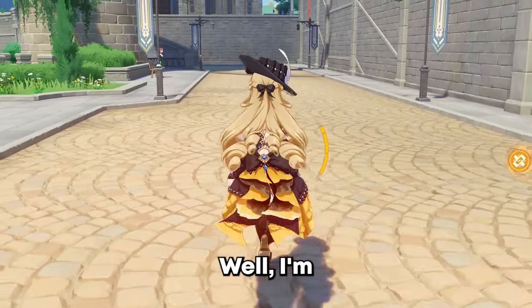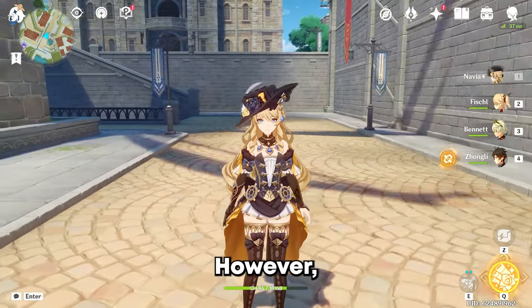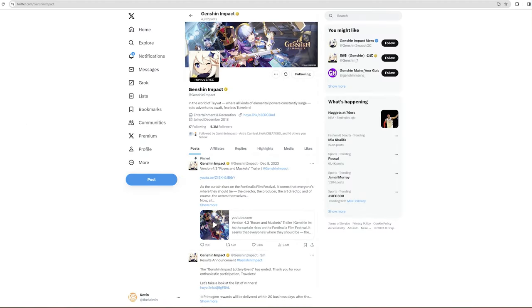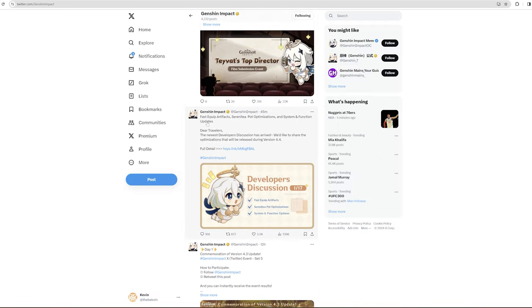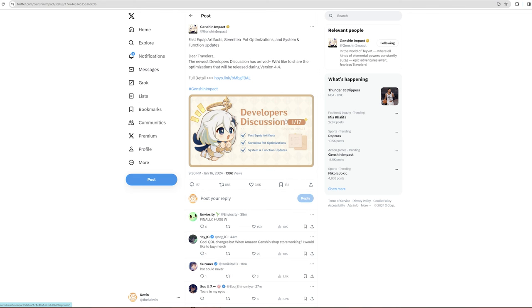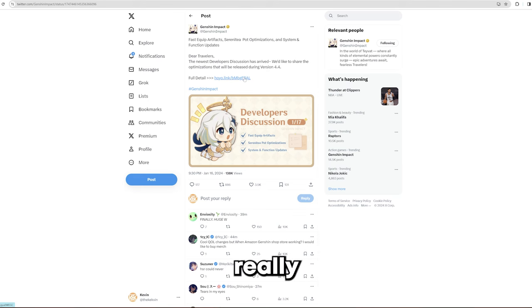I'm pretty excited for this one today. I haven't gone through the full contents of it yet, however I have heard a couple snippets, but let's take a look at it together. Here we are on the Genshin Impact Twitter page. If we scroll down a little bit we'll see: fast equip artifacts, Serenitea Pot optimizations, and system and function updates. Now to me, fast equip artifacts sounds like artifact loadouts — let's see if it really is.